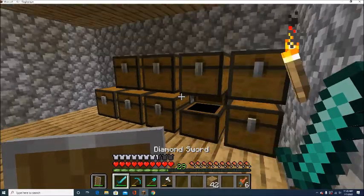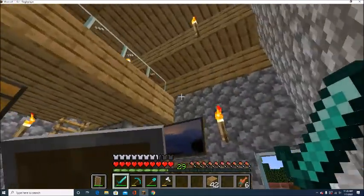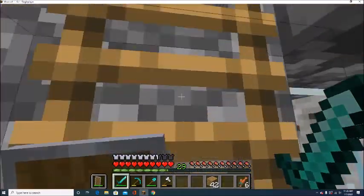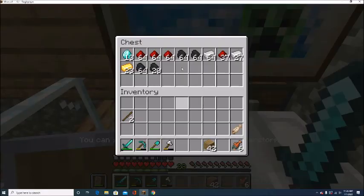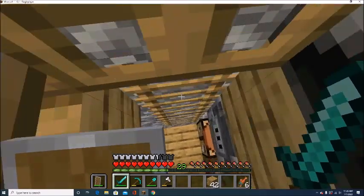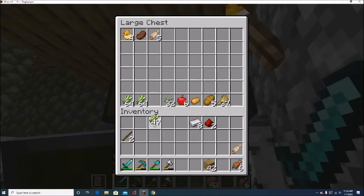There we go. I need to go up here because this is where all my goodies are stored, up here in my bedroom. We need eight bits of iron — wow, I could have used this — not a full stack but it's okay. Eight bits of iron, two bits of redstone, and some sugar cane.